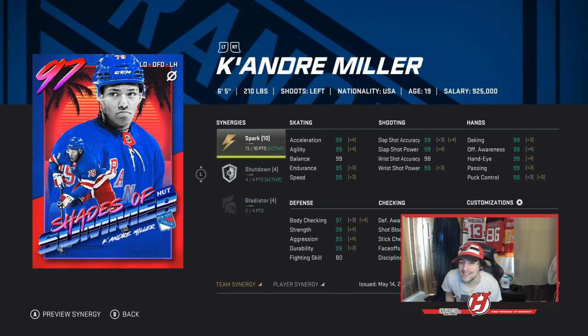Keandre Miller has 99 Acceleration with Spark Active, 99 Agility, 99 Balance. I believe Balance gives him Endurance a boost up to 95. With Distributor, Speed becomes a 99. His shot with everything active — Barrage, Shutdown — 99 Slapshot, that's for sure. 98 Wrist Shot Accuracy. But let's be honest, what's the point of taking a wrist shot with this guy when you can just wind up for a Slapshot and clap a bar down? Those are unbelievable shooting stats.